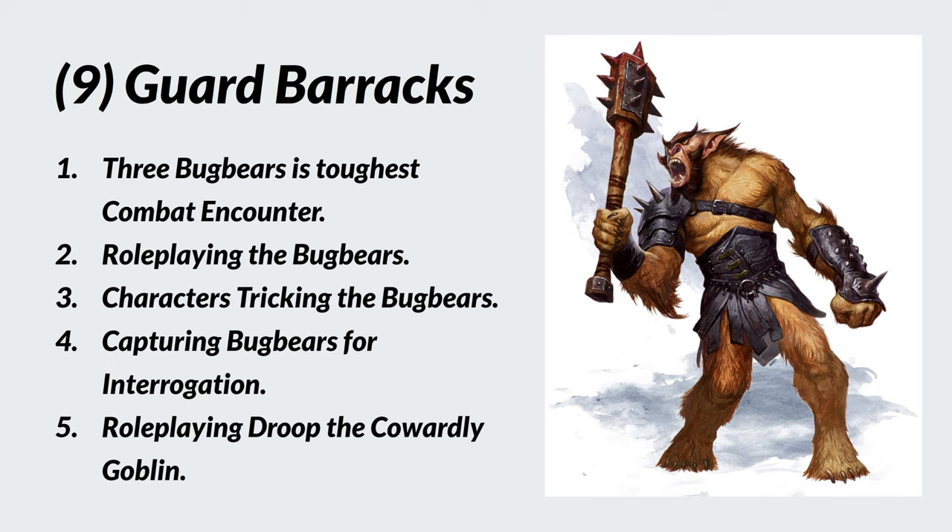Remember these bugbears are part of the Cragmaw tribe and have had contact with the Black Spider, King Grol, and Cragmaw. Droop, the cowardly goblin, is potentially a major ally for player characters if they treat him well. If they don't threaten him or force him into servitude, he could be a recurring NPC. He won't be a fighting combatant — his purpose is providing information and carrying gear. Role-playing Droop is covered on page 24 of the adventure; I also have a video on my channel. He's basically a harmless coward.